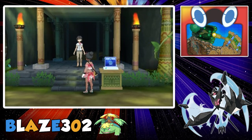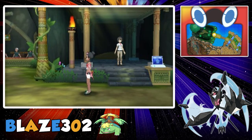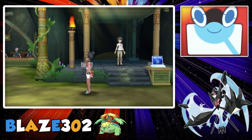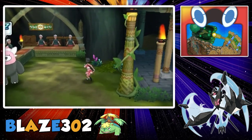The second way is Mantine Surfing — a very easy way to make some Battle Points. The third way is through Poké Bank if you have been storing up Pokemon in there. I didn't get any Battle Points from it because there was nothing I really needed Battle Points for in Sun and Moon, but in Ultra Sun and Moon there are a lot more items you can get with Battle Points.